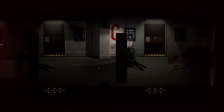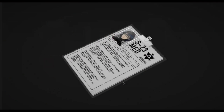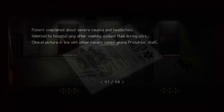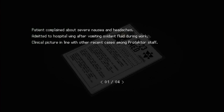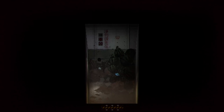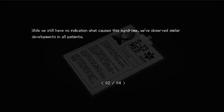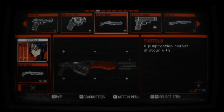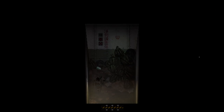Yules were often organized in groups of around 10 units and will give each other different plant-themed nicknames. We can learn more about one specific Yule in the medical bay from the reports on patient Yuler S2321. This report also helps us learn more about how the infection progresses in general. The patient complained about severe nausea and headaches, and was admitted after vomiting oxygen fluid after work. The clinical picture is in line with other recent cases among protector staff. While there is still no indication of what causes this syndrome, similar developments have been observed in all patients — most puzzlingly, progression seems similar in both replica and gestalt patients. Initial admissions tests show hypertension, high fever, dehydration, and internal hemorrhaging.